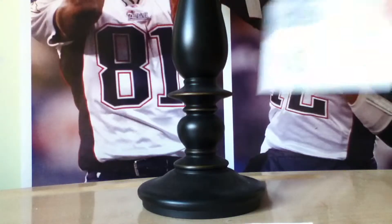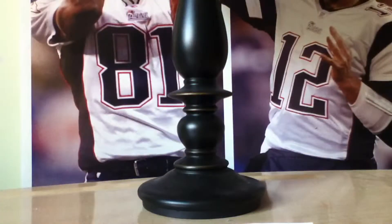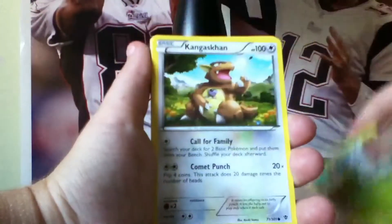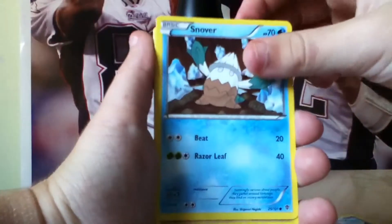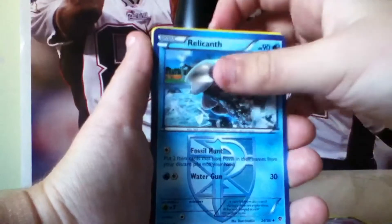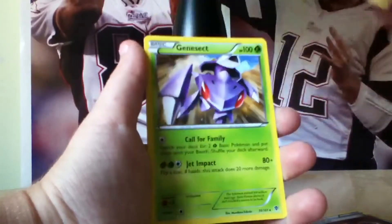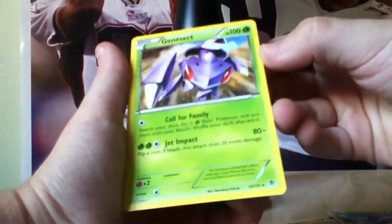Okay, free code card. So we got a Shelmont, Tengiscon, Snover, Machop, Bagon, Relicanth, Duosian, Silvobangle, Karabas Reverse, and ooh, a Genesect is our Rare. Pretty cool.